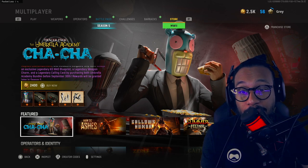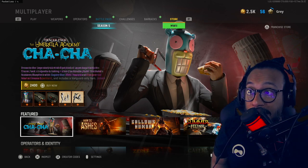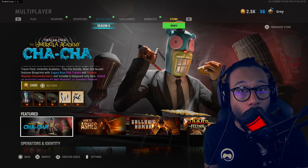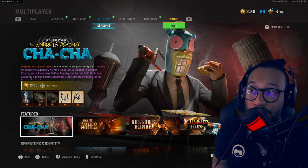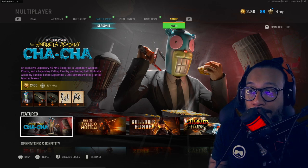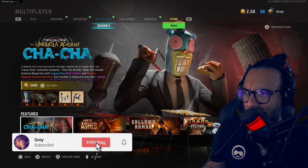Hey, what's going on guys? It's your boy Gray here, welcome back to the channel. Ladies and gentlemen, you can see right here on the screen — in Vanguard and Warzone right now they added a brand new bundle: the new Tracer Pack, the Umbrella Academy Cha-Cha bundle.